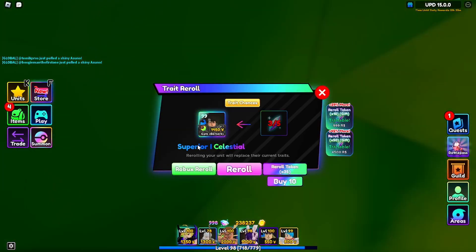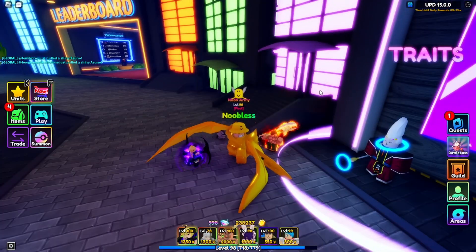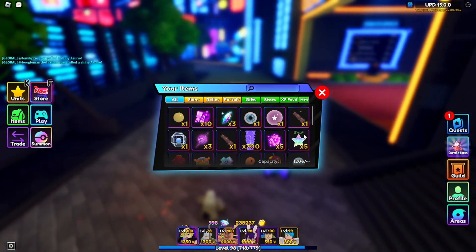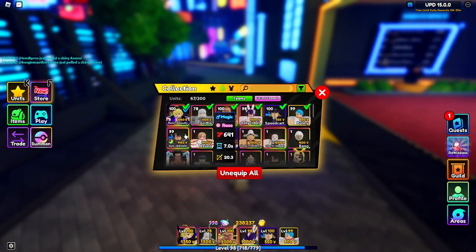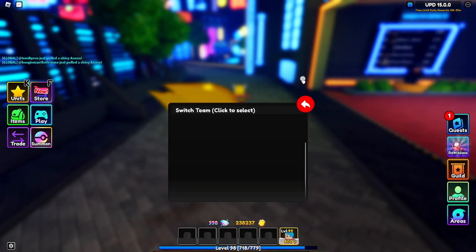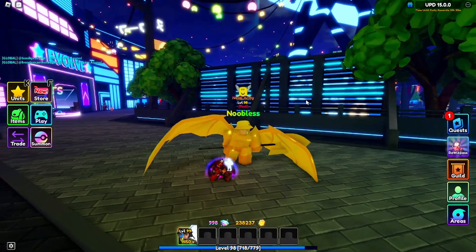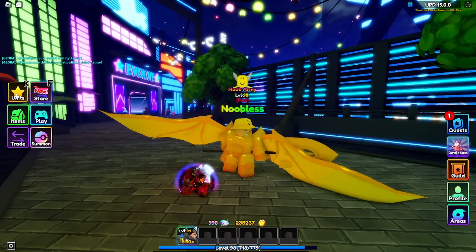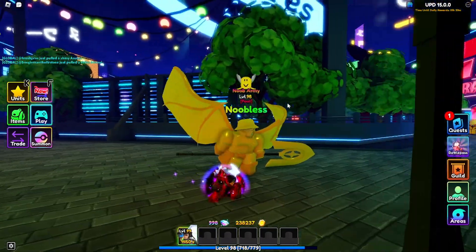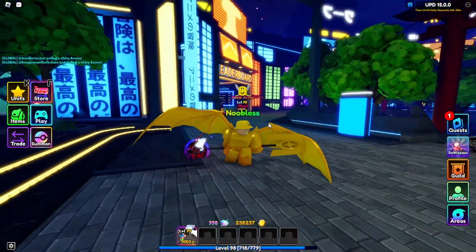Oh my god! Let's go - I just got double superior celestial! What has been my luck today? Let's bring up a different team. Oh my god, we just pulled a double trait - celestial and superior! He's doing more damage on top of the super - what the hell!